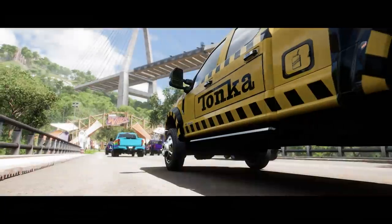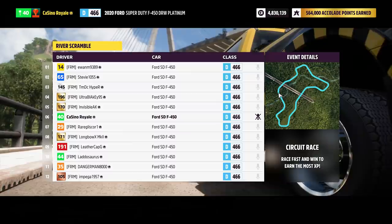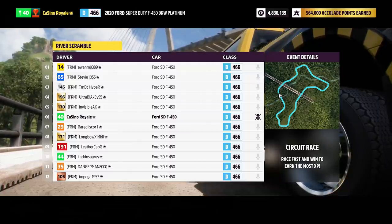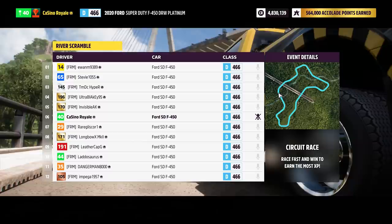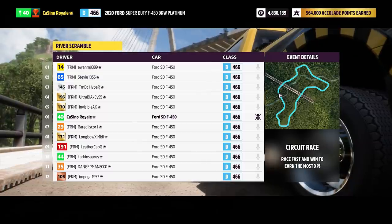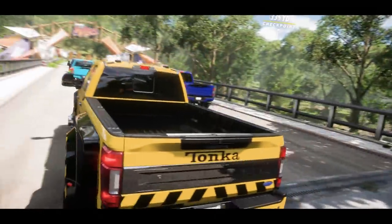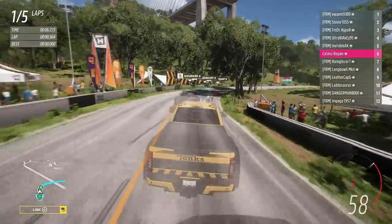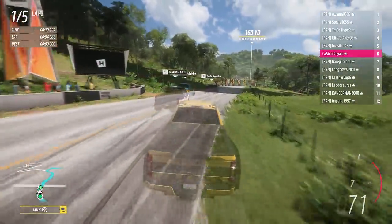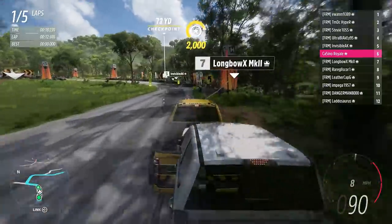We are heading off-road for our second race with the trucks — they're still in their standard spec. We are going to the River Scramble. I'm in the middle of the pack this time around. If you can get away cleanly and stay out of trouble at the start and build a gap, that is always helpful. With the size of these vehicles I think you just get caught up — it's really easy to get stuck in massive fights. This is the track I did the rally tire investigation around — it's a fun circuit. I'm kind of hoping the trucks will get some air time.